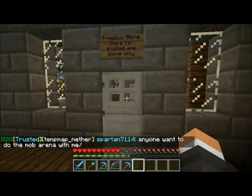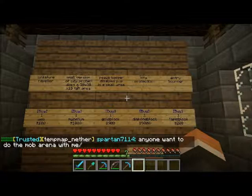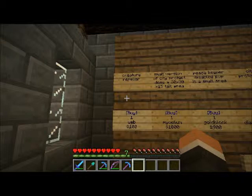Let's get into who can use these first and what they're for. These five precious stones are for trusted only — trusted can use these and so can super trusted — but these are the only blocks that trusted can use. The first one is the creature repeller. This is a web block; pretty much you put it in your house and it will keep creatures out from getting in.